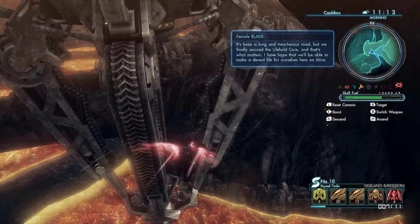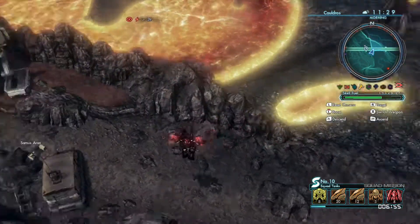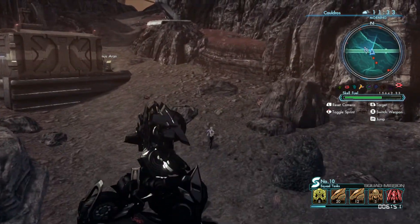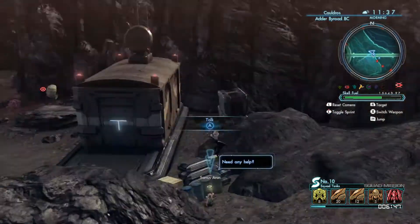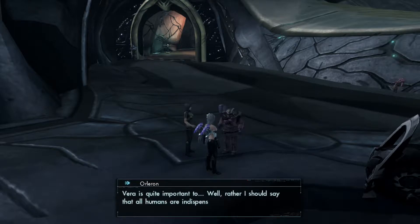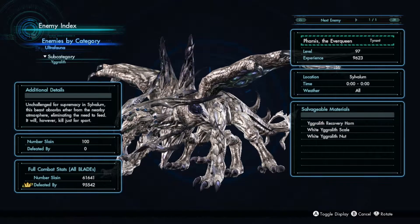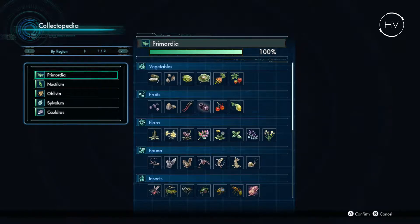The main story must be completed of course, but then after that you have this massive map filled with missions and things to discover, probes to plant, enemies to kill, and so on. After that, you have to not only fill the enemy index with every single enemy in the game, but you also need to complete a thing called the Collectopedia with items encountered in every region of the map.